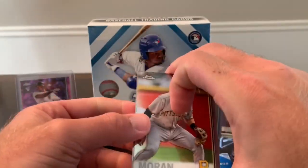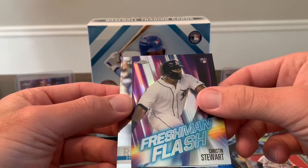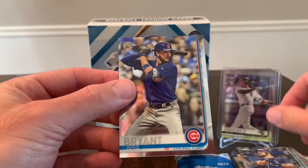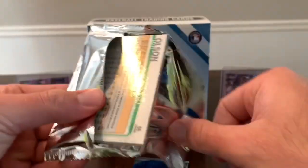Looks like I might be calling it quits after this one. Last pack: Colin Moran, Kirsten Stewart Freshman Flash, Hunter Renfroe, and Kris Bryant. No color and no autos out of there. Now let's see what we can get out of our x-fractor packs.